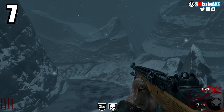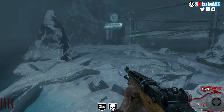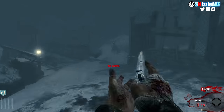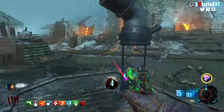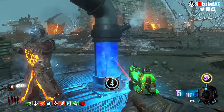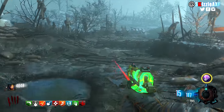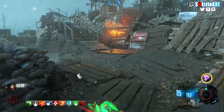Coming in at number 7 we have PHD Flopper, which did not make it into Zombies Chronicles — press F to pay respects. PHD Flopper is one of the greatest perks, but it stays at number 7 because its use was primarily preventing fall damage and explosive self-damage. In Black Ops 1 you'd pair the Thunder Gun with a pack-a-punched starting pistol and PHD Flopper to avoid explosive damage — absolutely beautiful, but it wasn't available in Black Ops 3 zombies.